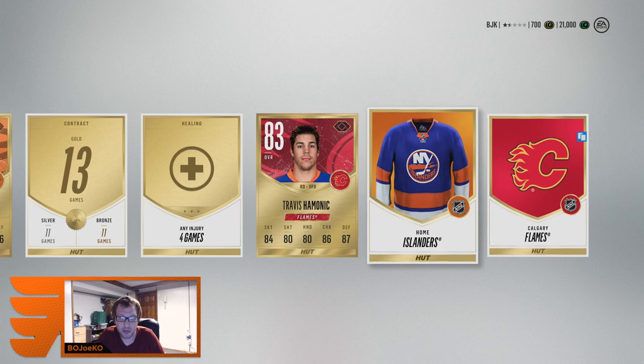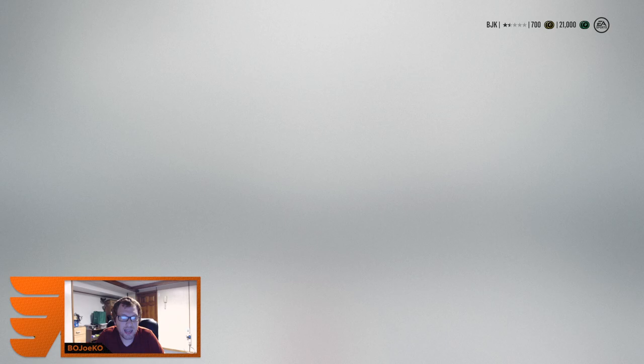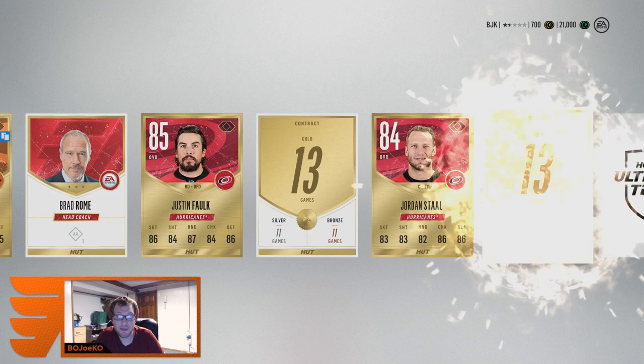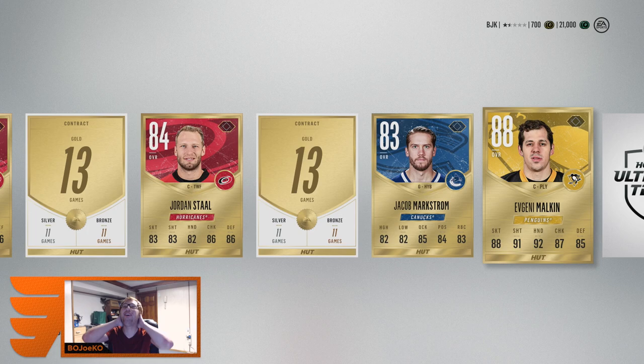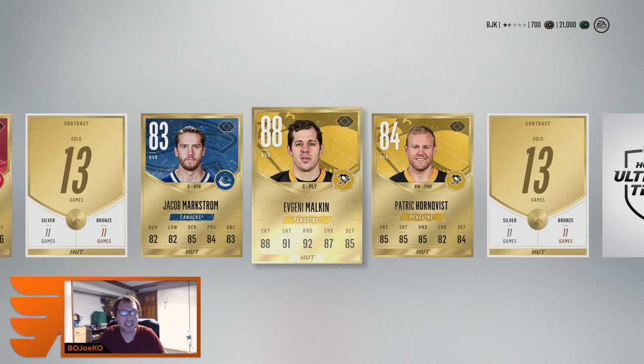Three more packs to go — the squad is looking lit right now, boys. The servers are lagging at 2am, apparently everybody's getting on to play. Another Couturier, Justin Falk — making that defense even more solid. And I'm getting Malkin — what the hell?! I get Ovi and I get Malkin?! That's gonna be my first line! Evgeny Malkin — what the hell, dude! Right next to Patrick Hornqvist too — that's nuts.